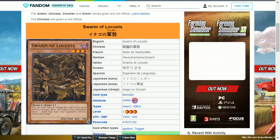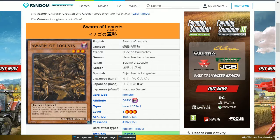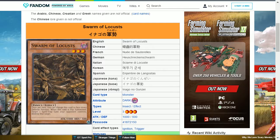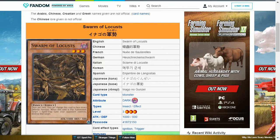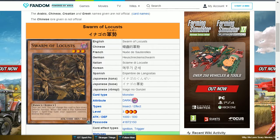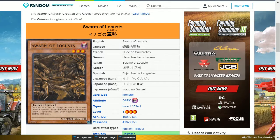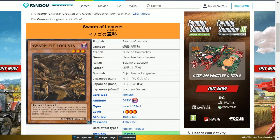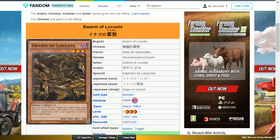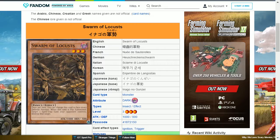The next card is Swarm of Locusts. This is an ultra rare, a dark insect level 3 with 1000 attack and 500 defense. Its effect is: once per turn you can change this card to face-down defense position; when this card is flip summoned, target one spell or trap card your opponent controls and destroy that target. This card can get rid of a back row card, however it takes a turn to use it and it's not strong enough to survive on its own.